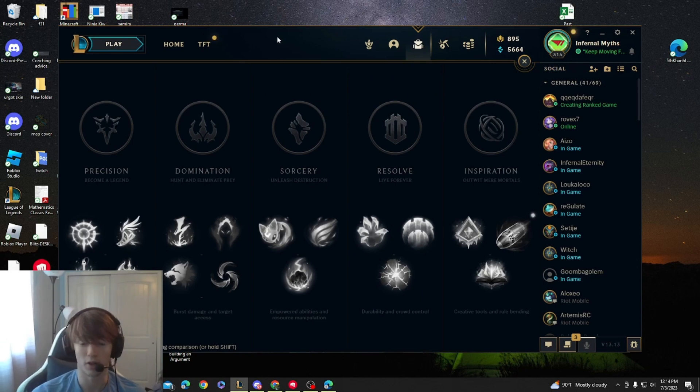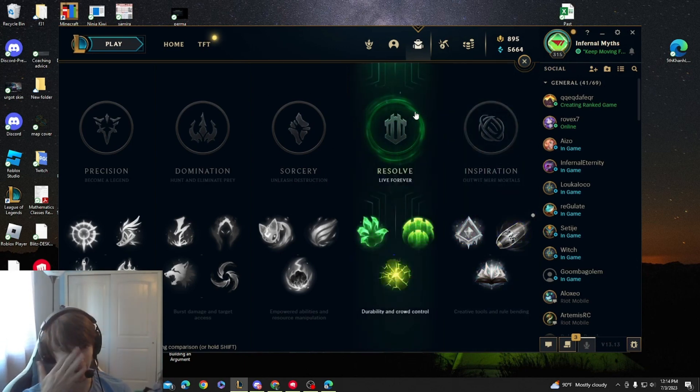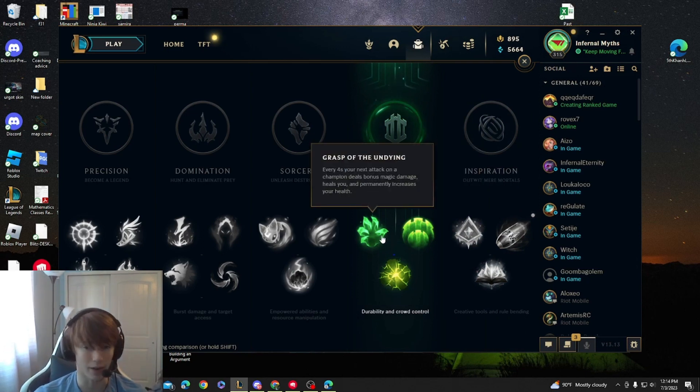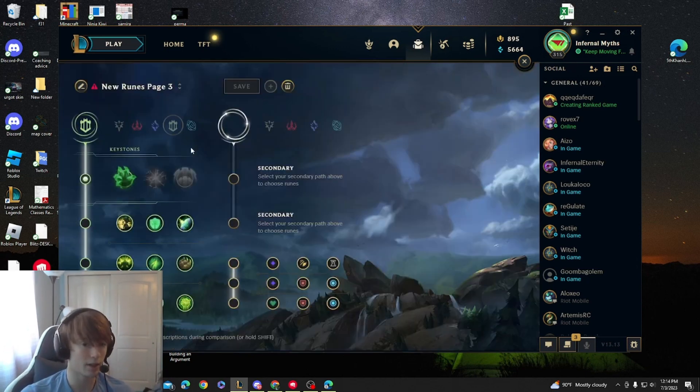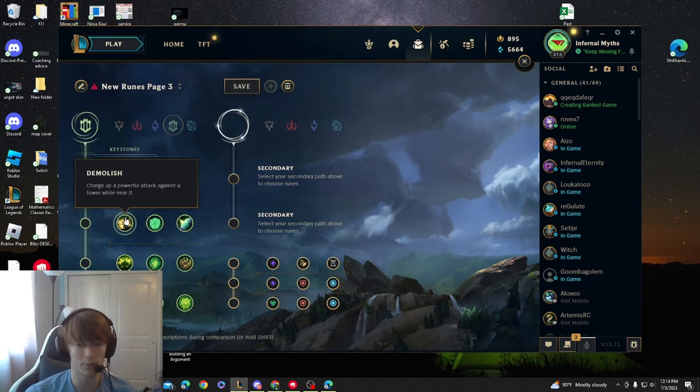For Cho'Gath top, which is what I usually go for 95% of my games, I go Resolve with Grasp. Basically, what you want for your runes is Grasp, obviously, with Demolish, just because it works so well with his HP.